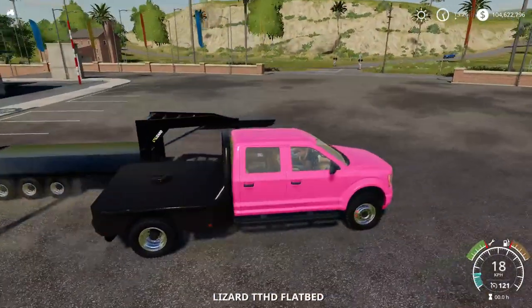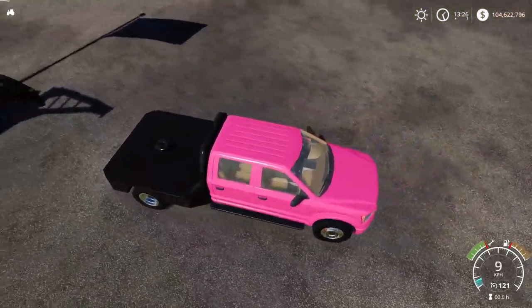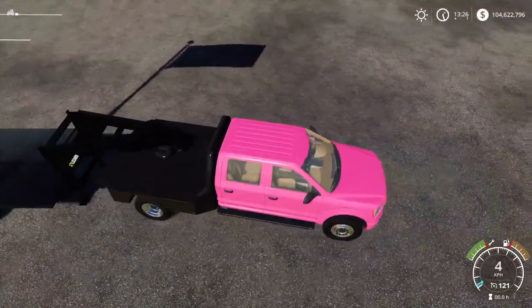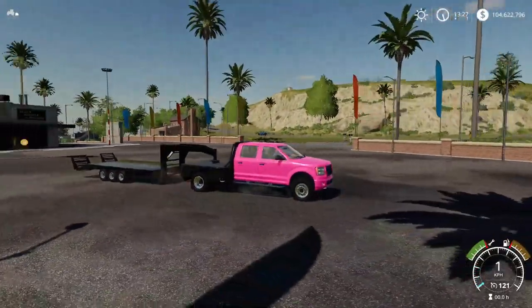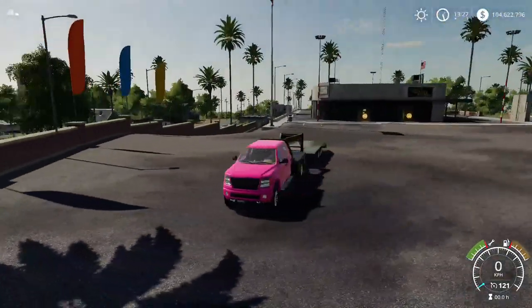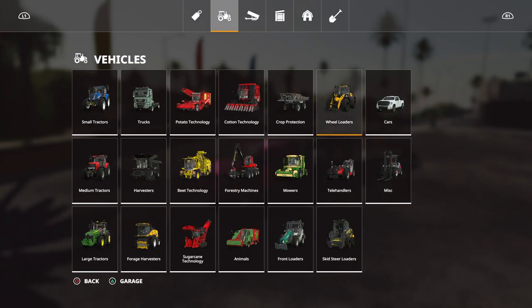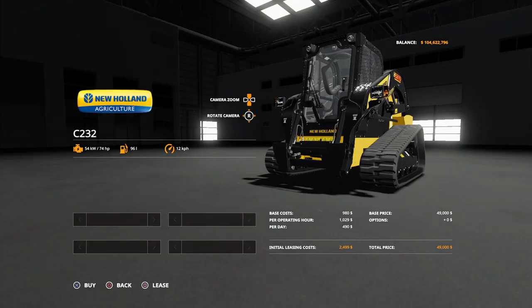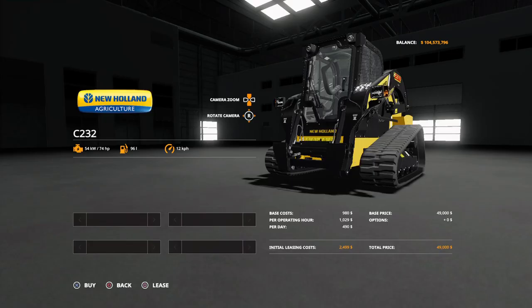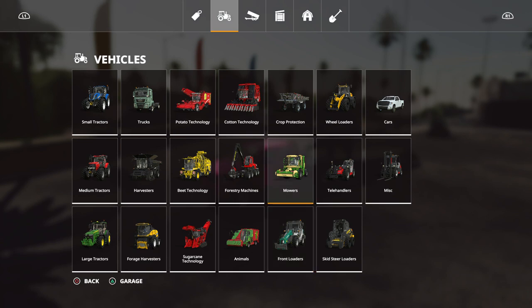Let's go ahead and put on the trailer I've got here — it's basically the same flatbed trailer from the last video. I hook it up on the back and then I want to buy something to put on this. I'm going to go ahead and grab the skid steer — the Case 232 — let's go ahead and buy that.